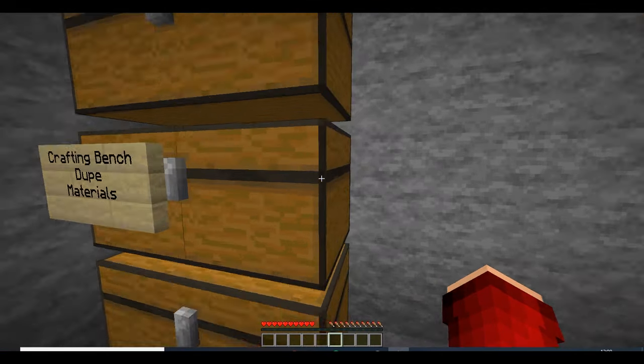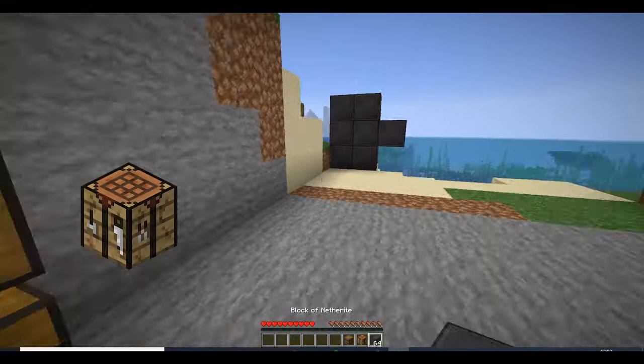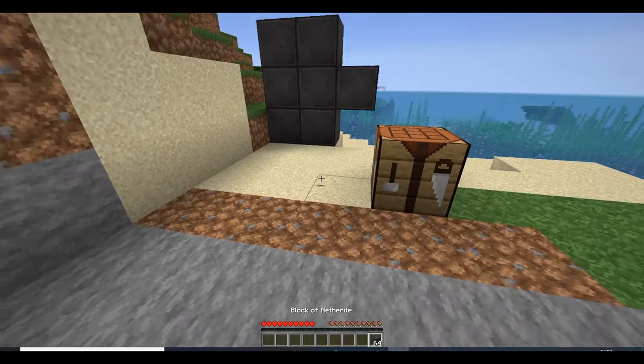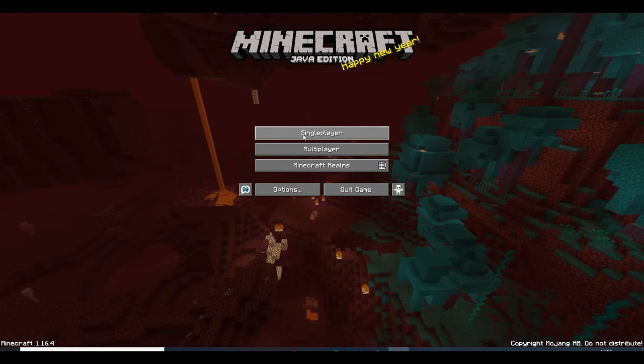For the second duplication glitch we are going to be looking at the crafting bench dupe or the barrel dupe. For this duplication glitch you will need either a barrel or a crafting table and the items you want to duplicate. I will be using a crafting table for this example. First of all you place it down, then you press escape and save and exit out of the world.